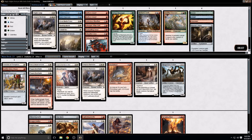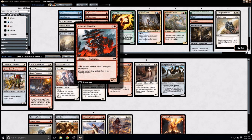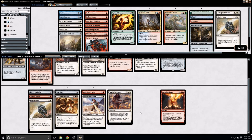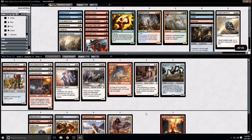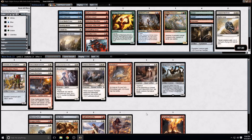Yoke Ox is in case we need to stall the board, same with Guardians of Meletis. Playing 14 creatures and 9 other spells — we have essentially a wrath effect with Tragic Arrogance. I think we're good with this until we see what we're up against.